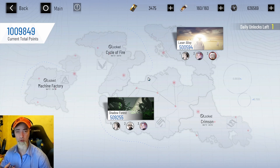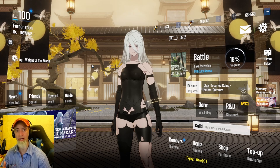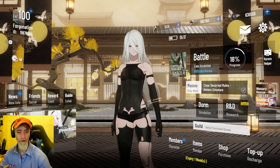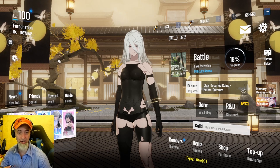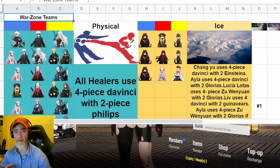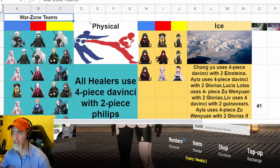Not every player in the game has all the meta teams or all the meta characters, so what I've done is created a spreadsheet for all the different teams that you can use — at least most of the teams you can use in the game. This is the war zone team sheet, but it's actually going to be for phantom pain cage and war zone both. I've put the top teams at the top down to the bottom.